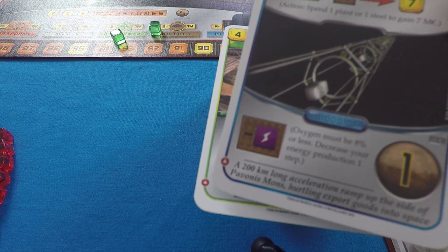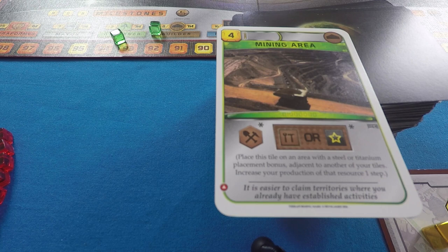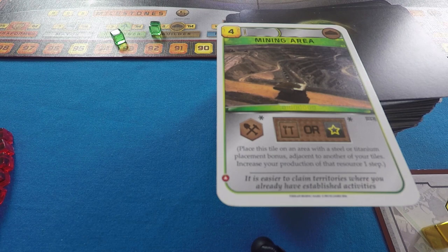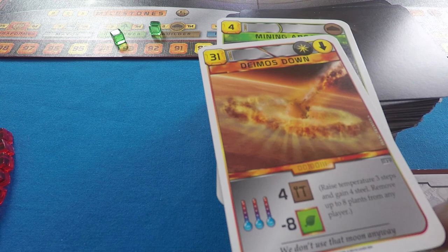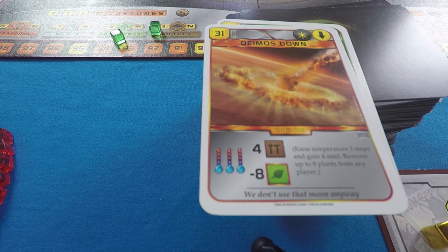Once you've played a green or blue card, you leave it face up in your tableau where it remains for the rest of the game, potentially relevant for other cards or contributing to milestones. Event cards are different — they just do a thing and then go face down into your own personal event discard pile. It's important to maintain that pile because some cards have combos based on the number of events you or your opponents have played.